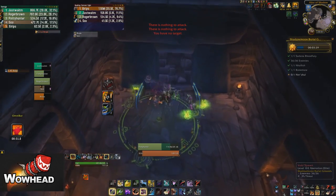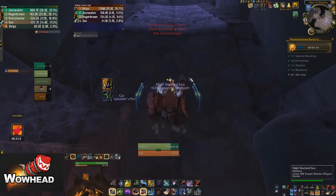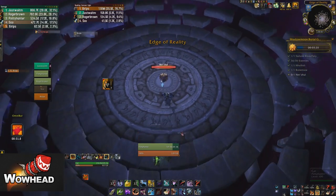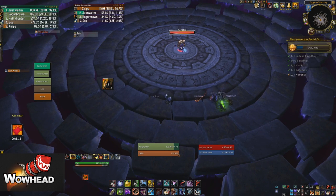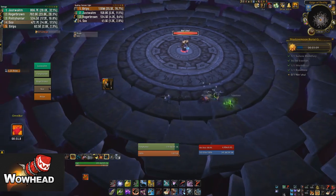After you skip the cutscene and fall down here, be really careful not to cast any blinks or disengages or anything like that. I've seen a couple of times where a player blinked and went through the platform and died, and then they weren't able to join for the boss fight and we didn't make the goal timer. So don't do that - it is a bit risky.